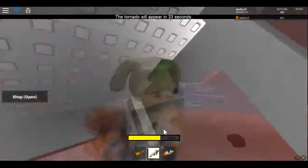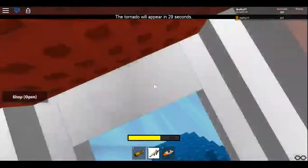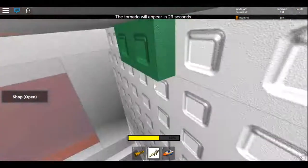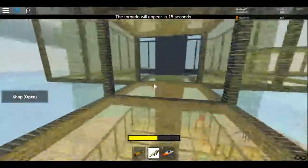Hey guys, today a new MTS 2 update has been released and this update adds a new map and a new tornado which is already in MTS 1. The tornado is the stone tornado, you might know it from MTS 1, and the new map is Cave.